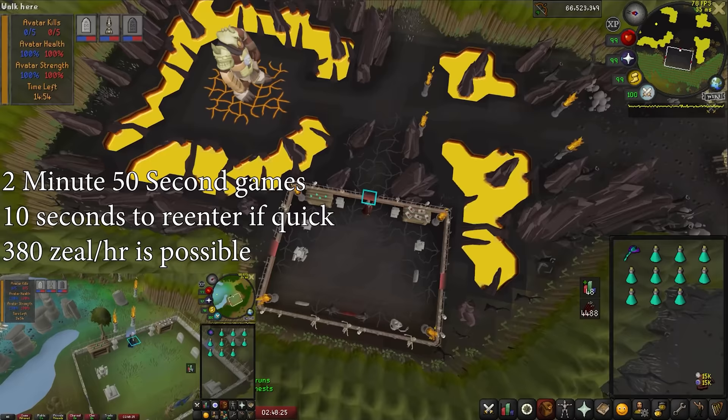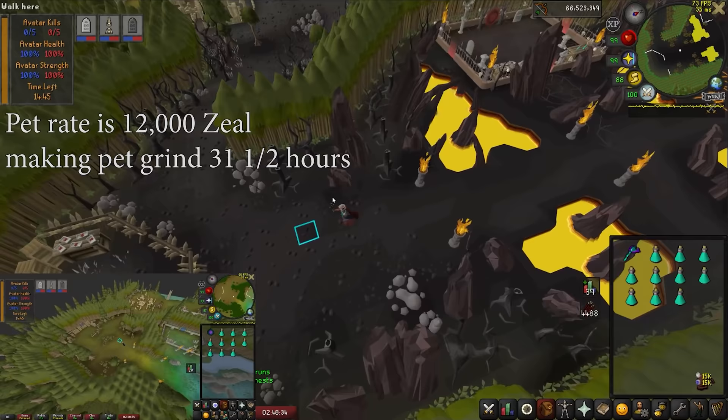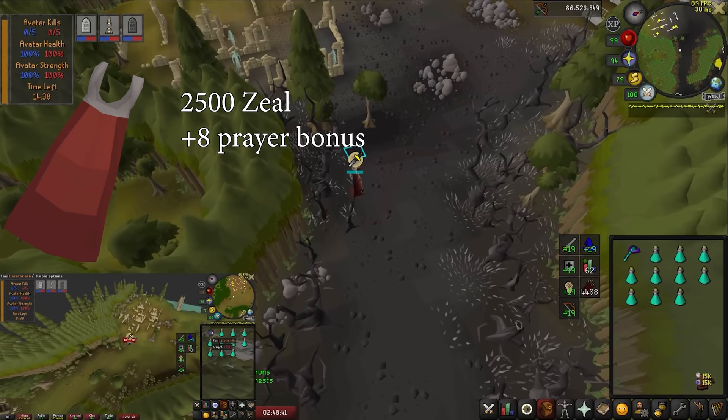Each game takes 2 minutes and 50 seconds. If you are really fast, you can get the next game started in 10 seconds pretty easily. At 3 minutes a game and 19 zeal per game, this comes to 380 zeal per hour. You need an average of 12,000 zeal for the pet, so that comes to 31 and a half hours to get that. Not too bad.